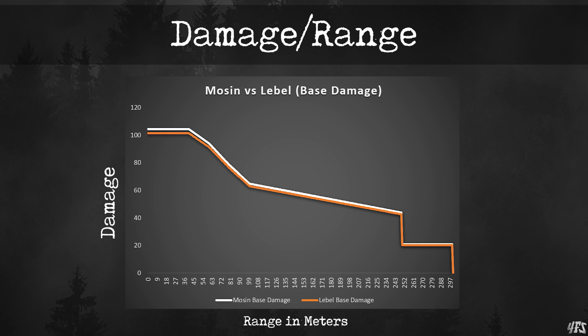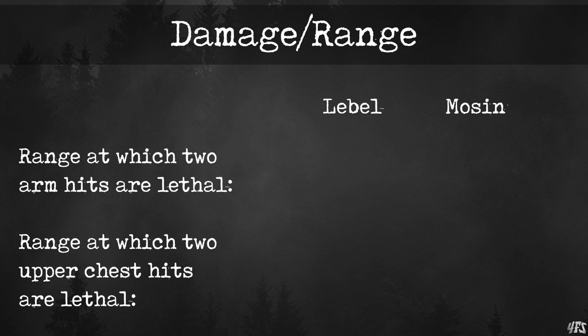Let's translate this into real terms. The range at which two arm shots will no longer kill: 55 meters for the Lebel, and 59 meters for the Mosin. The range at which two body shots will no longer kill: 139 meters for the Lebel, and 150 meters for the Mosin. The math shows simply that for every combination of shots, the Mosin allows you to be lethal at around 4 to 10 meters further away. There will be instances where you miss out on kills because you used a Lebel instead of a Mosin, so this is a significant enough damage difference to take into account. The Mosin wins this round, but it's certainly not a deal breaker for the Lebel.